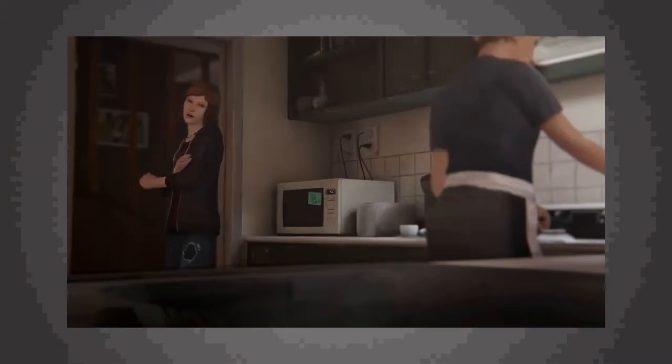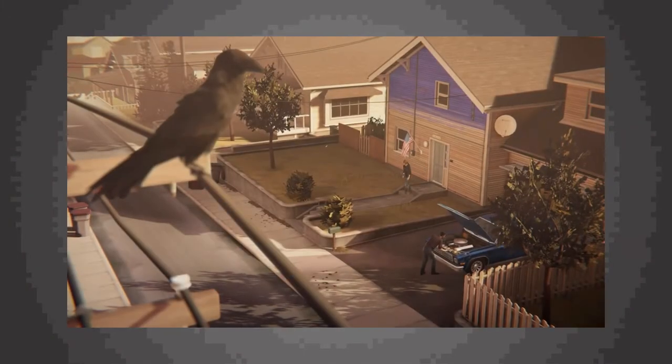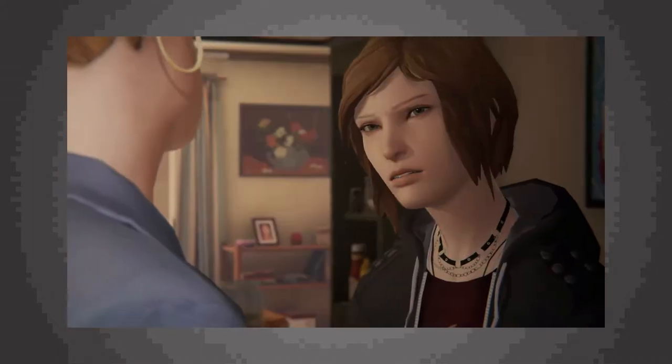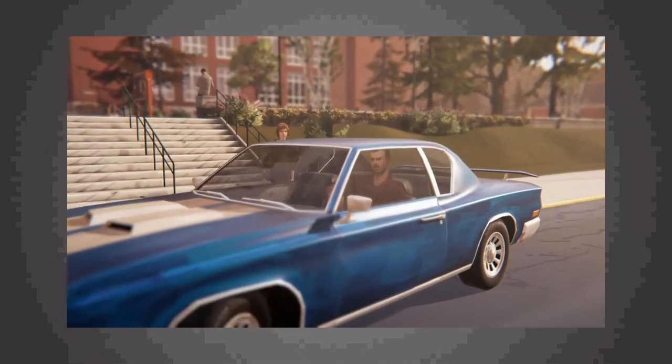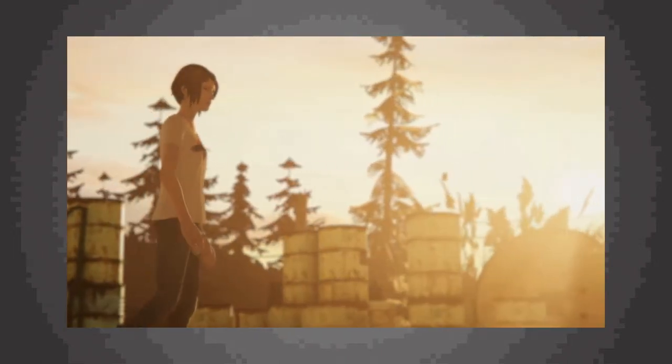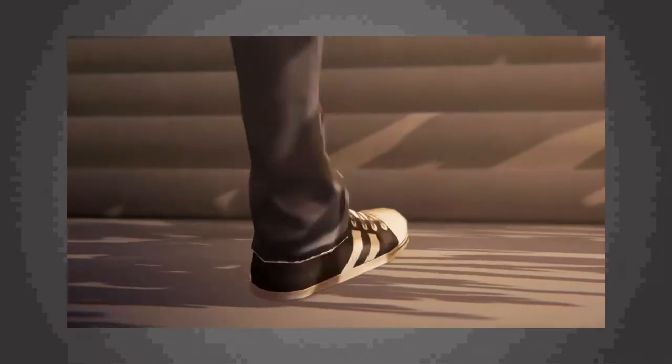Every once in a while Square Enix has some pretty great sales on their website, and these next couple games I picked up through one of those sales. First up is the limited edition of Life is Strange: Calm Before the Storm, very similar to the Life is Strange limited edition — it also comes with an art book and soundtrack. This isn't a full sequel; it's more of a side story. Life is Strange is actually the Cartridge Club game of the month for December 2020, so that's when I'm finally going to sit down and play through it. It's been high up on my backlog for a while, and who knows, maybe I'll follow that up immediately with this one since they're not super long games.